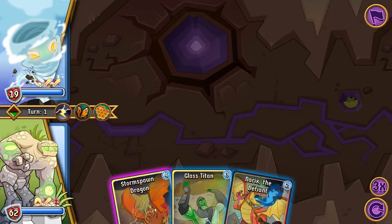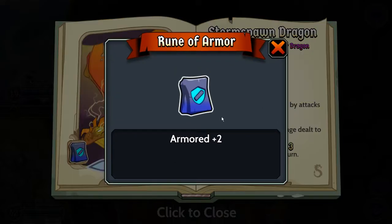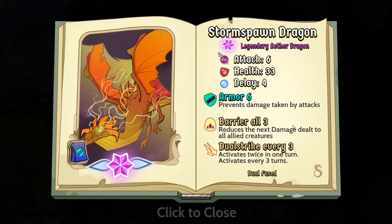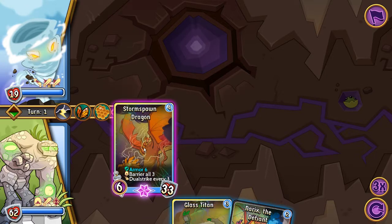The cards have attack power and health, but there's also a delay — that's what makes this different from Animation Throwdown. Cards have up to three abilities. This one is dual-fused and has a rune of armor, which is why its armor shows as six instead of the normal four. This card takes four turns to activate, this one three turns, and this one only two turns. The one with armor six gives everything barrier three and dual strike every three turns — really powerful.